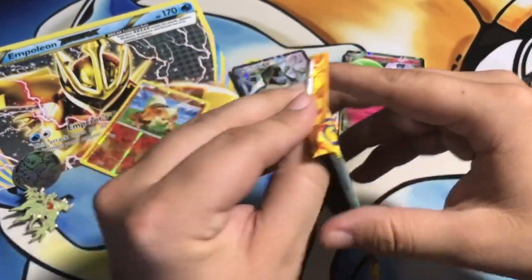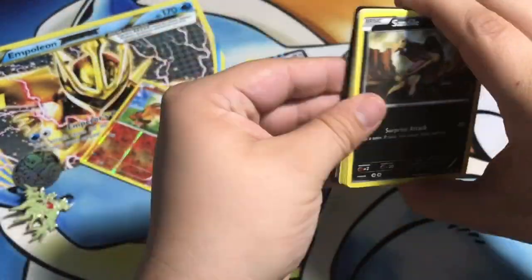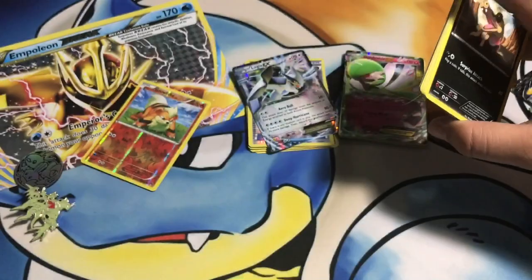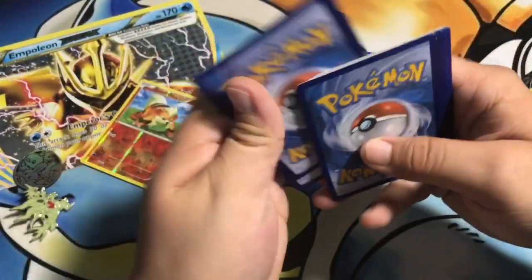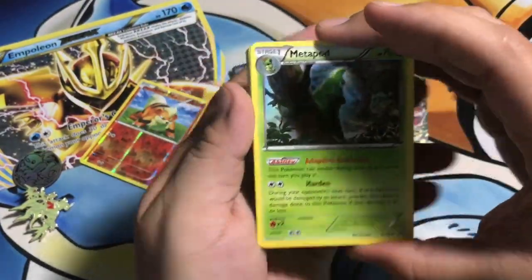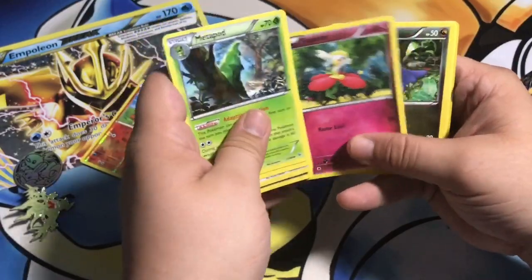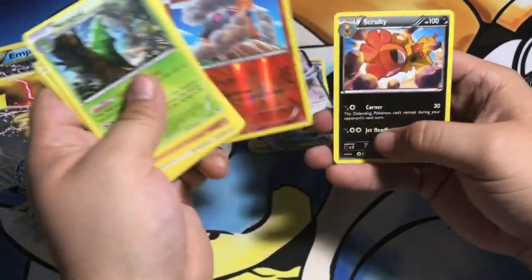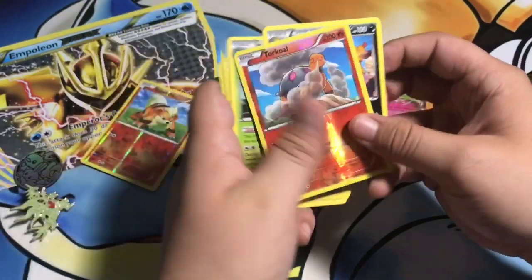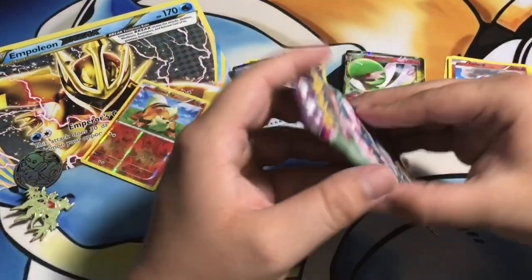Let's move on to Flash Fire. I'm not that familiar with Flash Fire - the good one is Charizard, and I believe the Lucario EX is a big one in these packs. We got a Duskull, Torkoal, and a Scraggy - nothing too hot there. Let's go on to Phantom Forces.